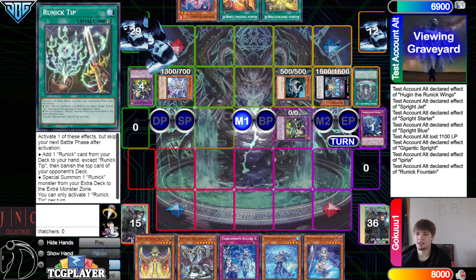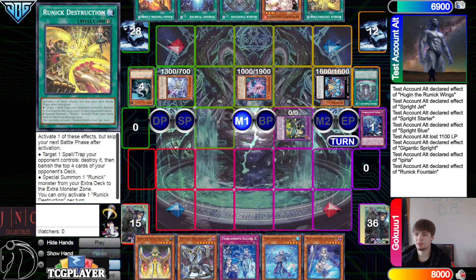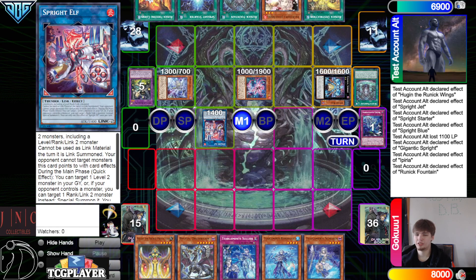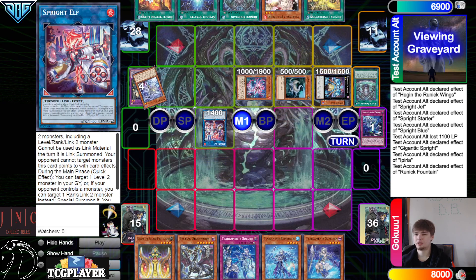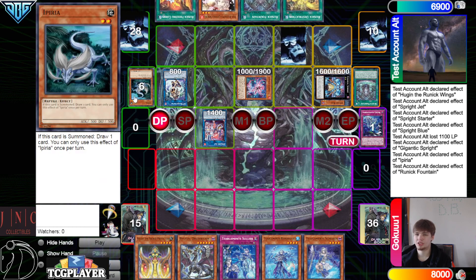Fountain Effect, put back, draw 3. We draw Ash, Starter, Fountain. Summon out Kara, link off into Elf, Elf Effect, summon back out Iperia, go for IP, and then we are going to set and pass.